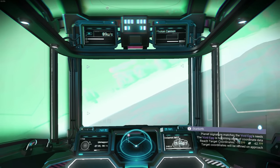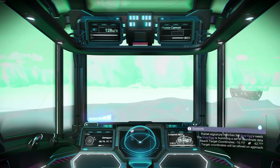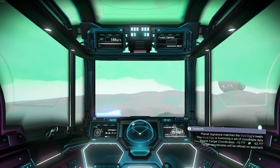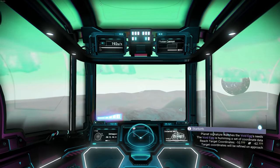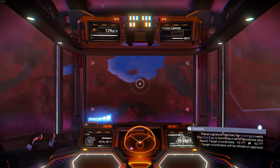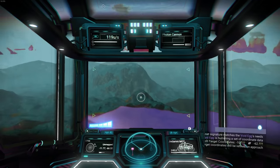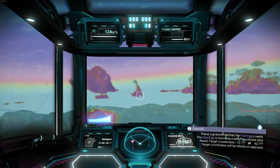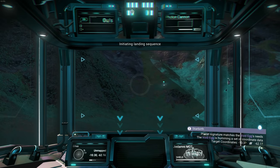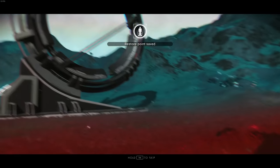We need negative 10, negative 62. The coordinate thing is terrible, I hate doing this. We need to head northeast. We're at negative 12, negative 66 - getting close. Negative 11, 66, we need to go a little bit more east. We are super close, I'm going to land here. Coordinates: 10, 3, 62, 1 - we are here, though the coordinates haven't fully cleared.